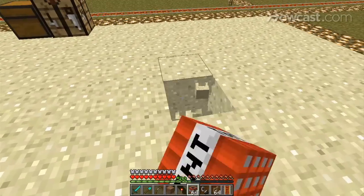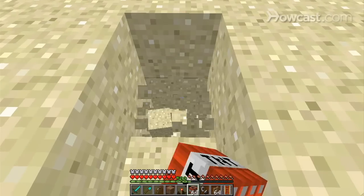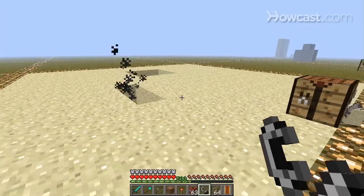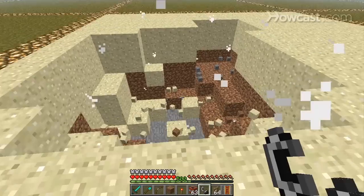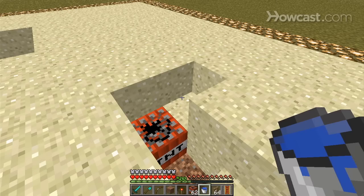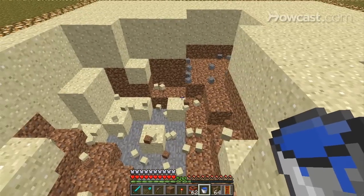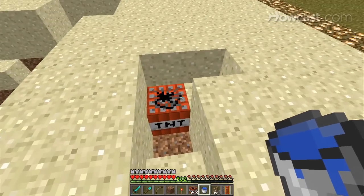Let's see what the difference is when you blow it up in the sand. You can see it has a much bigger effect when you blow it up in the sand. Different blocks have different blast resistances, and that'll affect how each blast goes off and how far it goes in each direction.